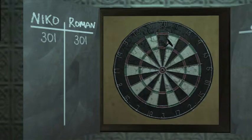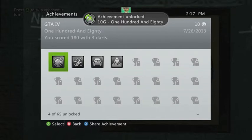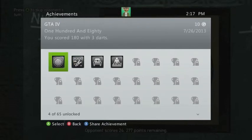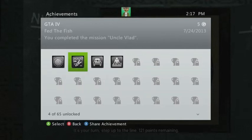60 times 3 is 180 — that's 180 points and the achievement unlocked, worth 10 Gamerscore. It's pretty easy. Just make sure you're friends with Roman well enough to go to the bar with him. Subscribe and like — see you guys later, bye!